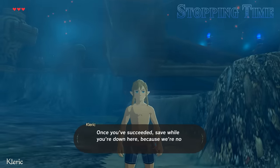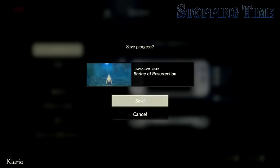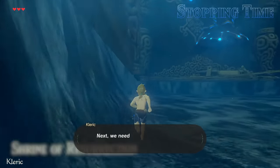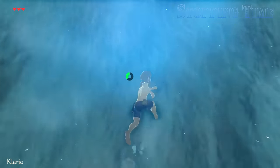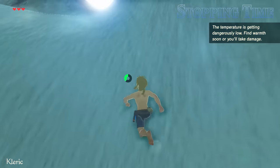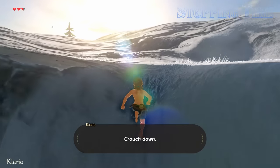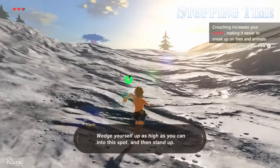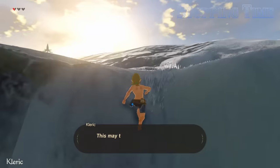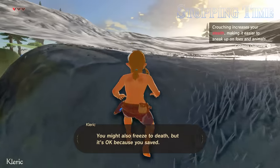Once you've succeeded, save while you're down here, because we're not done clipping through things yet. Next, we need to climb this snowy wall. Once you're near the surface, crouch down, wedge yourself up as high as you can into the spot, and then stand up. This may take a couple of tries as well. You might also freeze to death, but it's okay because you saved.